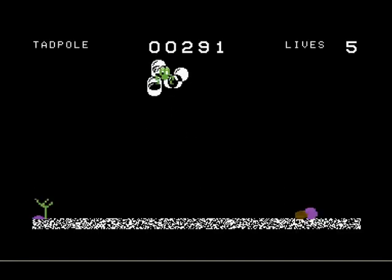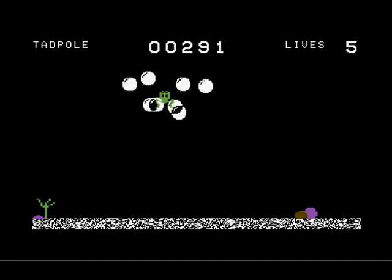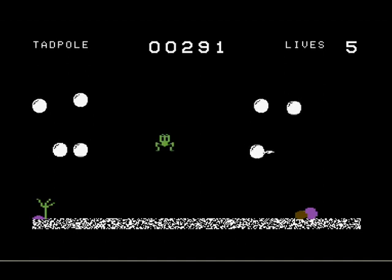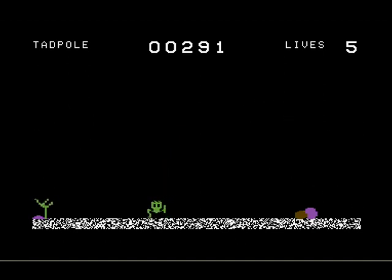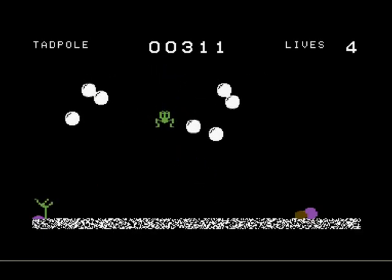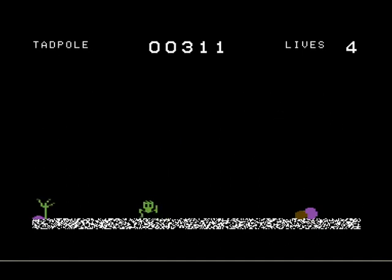Now on to the Tadpole, a decidedly tougher stage. Here, you have to catch flies as they fall down, while avoiding fish swimming around. Don't ask me how you can only jump. Just tap the fire button and you leap into the air. Just avoid being a fish dinner. For this one, you have to gather a number of flies before moving on. Fortunately, they move in fairly predictable patterns.